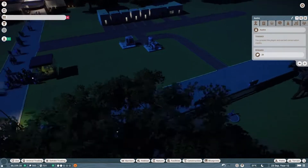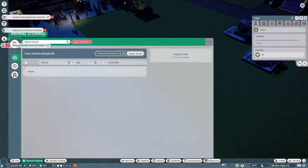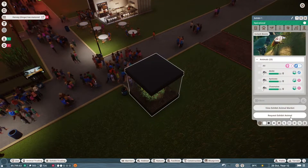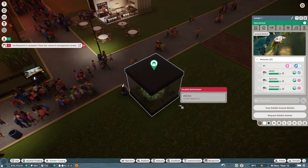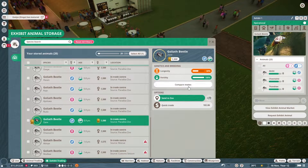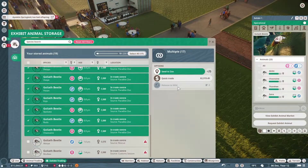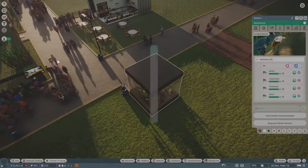I kind of want to get something small in here, maybe the tortoises. Whoa — there's our goliath beetle! I might have gotten a lot of goliath beetles — yeah, so we still can't release them to the wild, which is so annoying, but that is an extra two grand for us right there. Vet research is complete — wow that was quick! Capybara's level one, I'll let that go for just a minute.